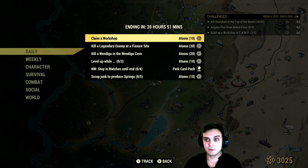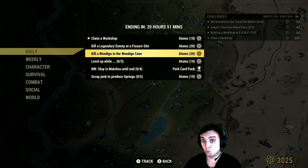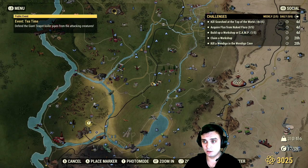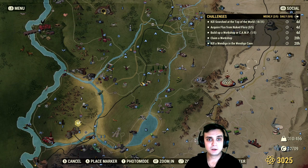Let's see what we got for the challenges — hope the challenges are better. Alright: playing a workshop, super easy. Kill a legendary enemy at the Fisher site. Kill a Wendigo in a Wendigo cave — that is super easy actually. The Wendigo cave is right here, you just pretty much run straight and then you'll find your Wendigo.